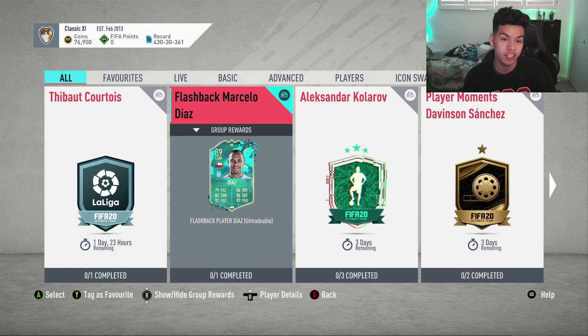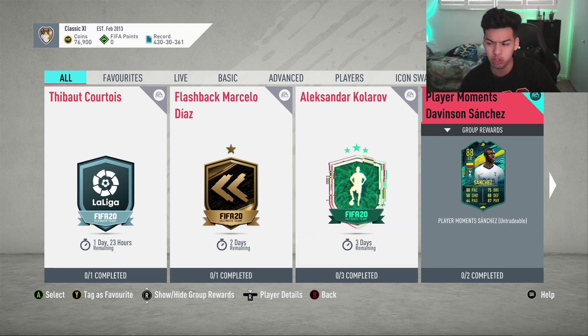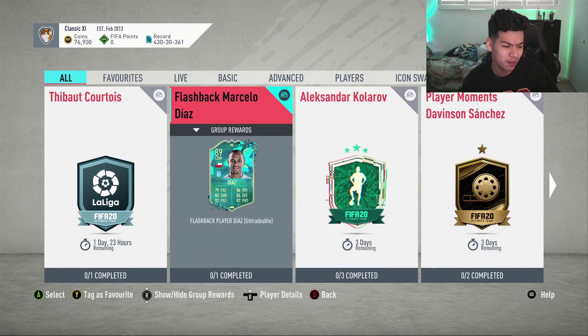We got some new players — if you guys want to check those out who came out yesterday, go to my video from yesterday where I go through basically all the best players in the new team promo, whatever you want to call it. I also have the Davidson Sanchez SBC cheapest solution, which has over 5,000 views in under 24 hours, which I think is the best video on my channel so far in under 24 hours. Go show that love if you haven't already — three days left to complete that one.